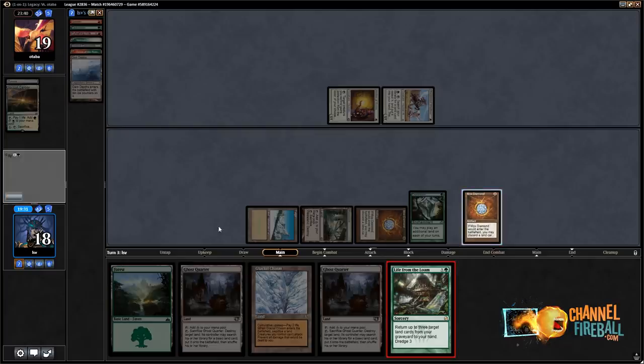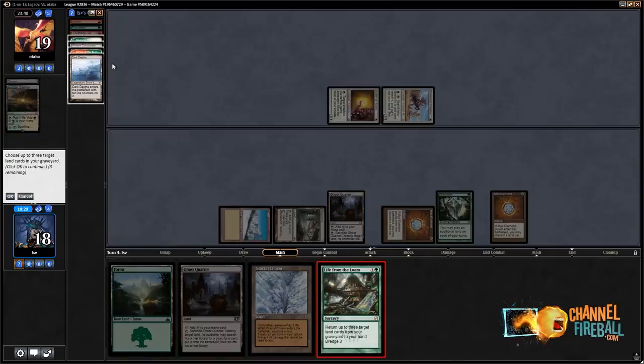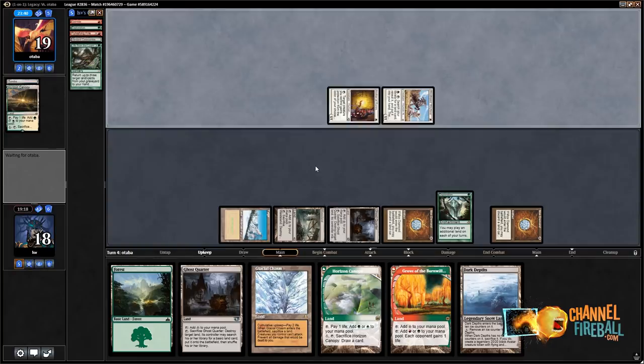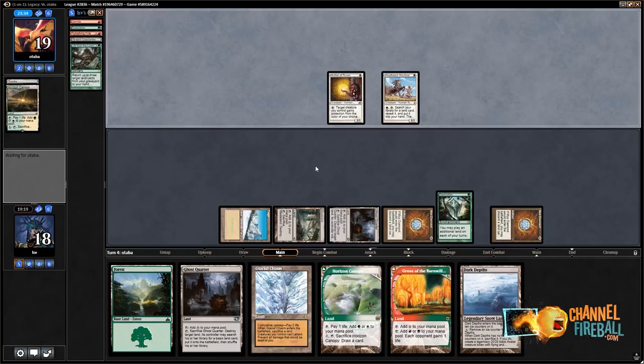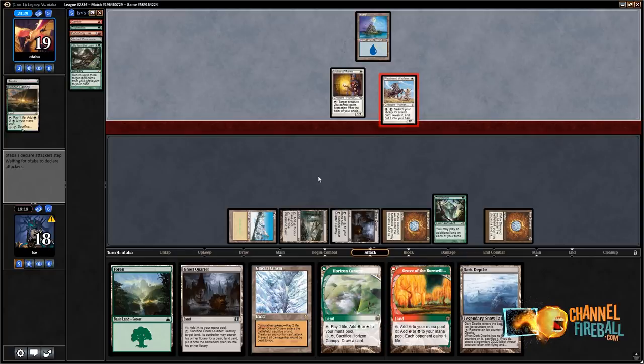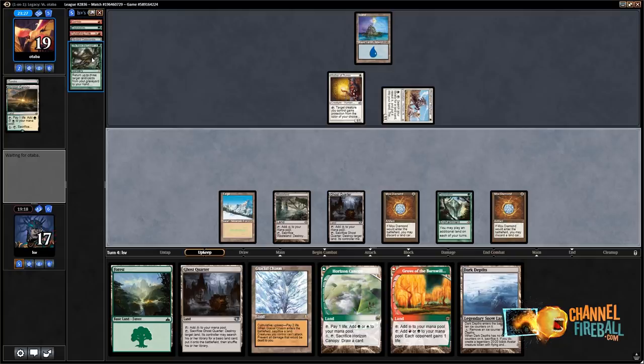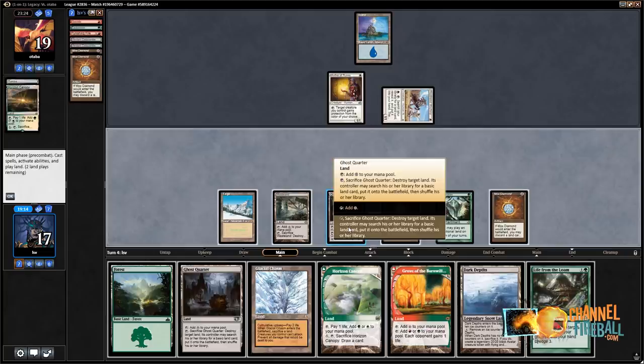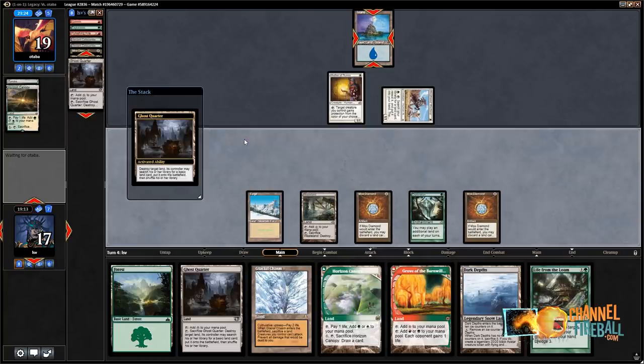They're super dead. It doesn't really matter what they do at this point, barring them having random Bojuka Bogs or something. There's an island — probably Ghost Quarter their island away. Let's dredge Loam. Let's Ghost Quarter them — this does give them access to two mana. They can tap the island for mana and get a basic, and then play something. Another island — don't know what's going on here.